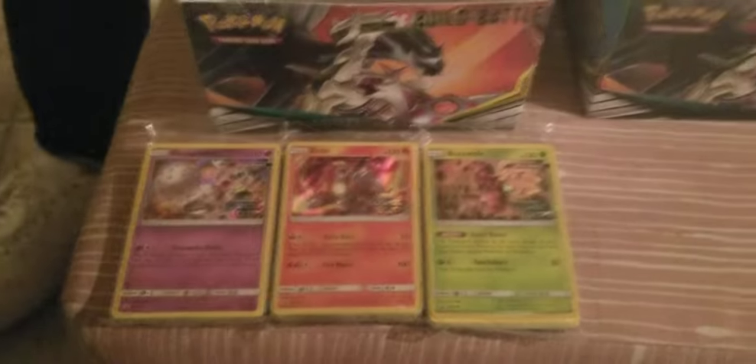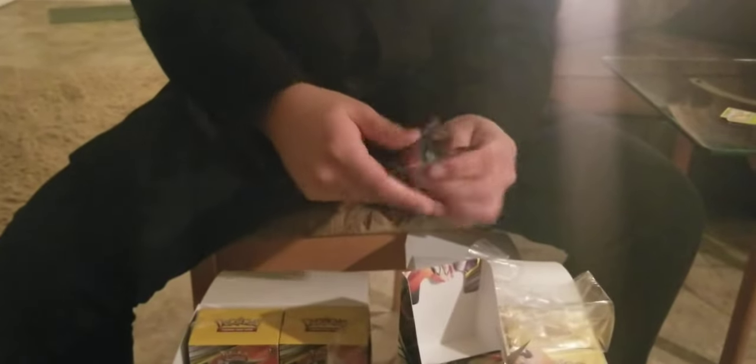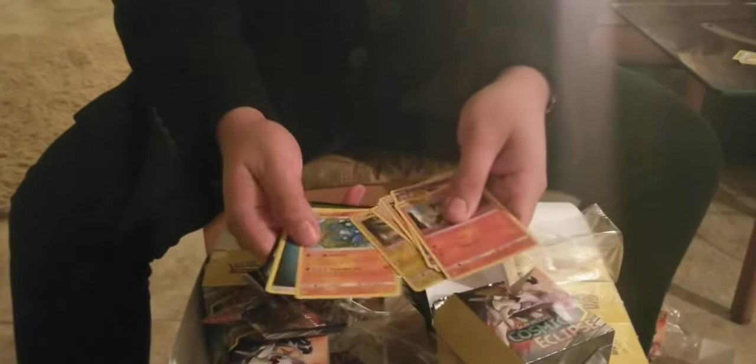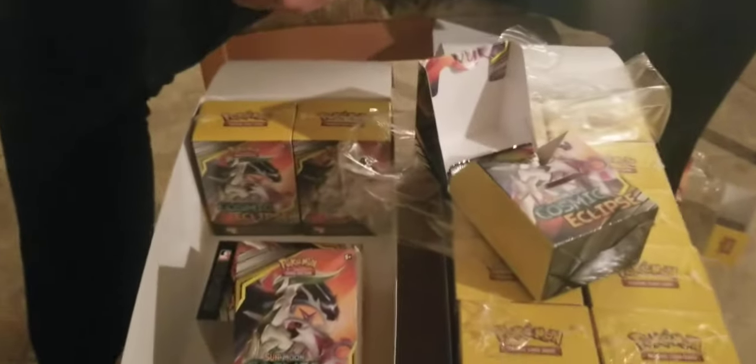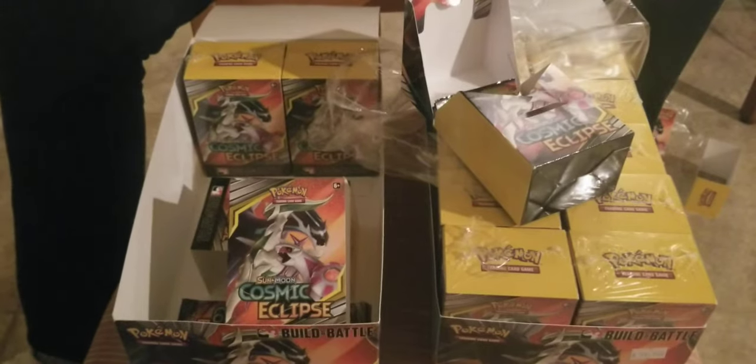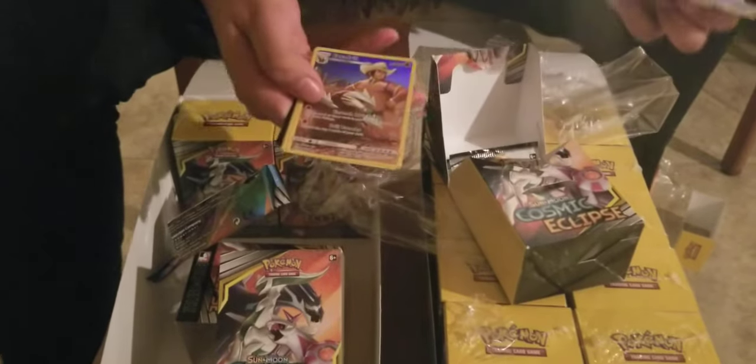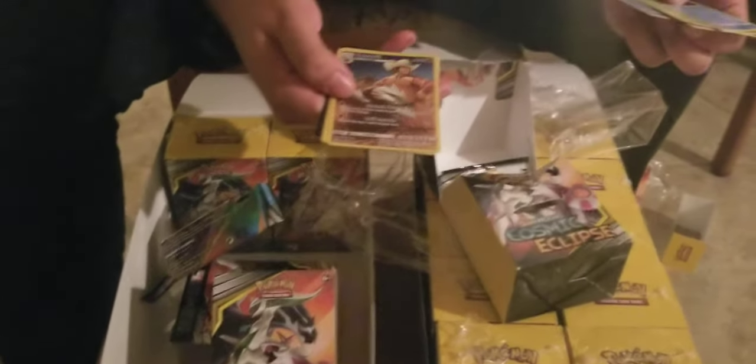Got grass, fire, psychic — and now we need water. First pack is a Litleo. Next pack: Snow Run, Rock Row, Feather of My Reverse, and a Seismitoad. Then — oh! A secret rare Excadrill! That is insane. And it's the new art style they're making, which is really cool. A secret rare — really a big fan of this art.